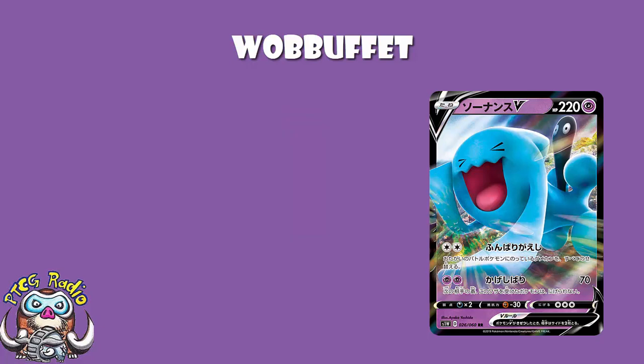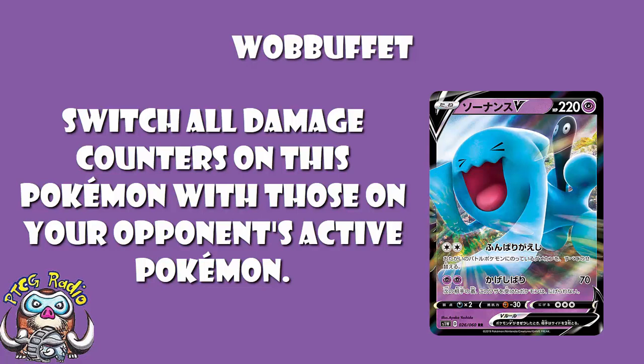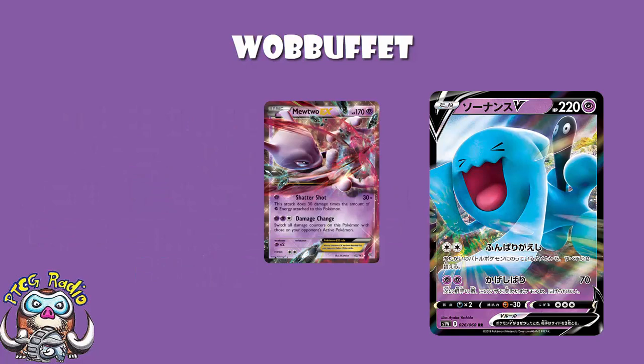The first attack, for two Colourless Energy, swaps all damage counters on this Pokemon with those on your opponent's active Pokemon. You just swap damage counters between Wobbuffet V and the Defending Pokemon. And this isn't new — one of my least favorite Pokemon decks we've ever had, one of the ones that has annoyed me more than any others, was that absolutely appalling Mewtwo EX with damage change. Which is exactly this — it's called Hold Out Barbs, but it's the same.